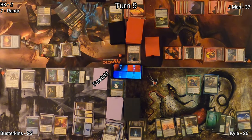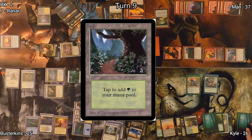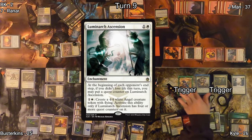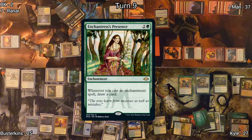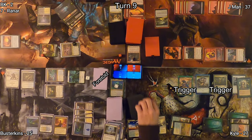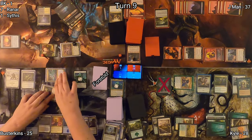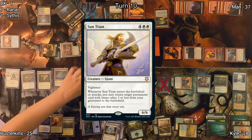Jayman passes to Kyle, who draws, then sacrifices his Grasslands to fetch up a Forest. He plays Satyr Enchanter, then Luminarch Ascension, which could eventually make him 4/4s — triggering Sithis and the Satyr, gaining life and drawing cards. He plays Enchantress's Presence, drawing even more cards off of enchantments moving forward, then plays a Plains for turn. He erroneously triggered Field of the Dead and thought he had a zombie, but we caught it before anything happened.